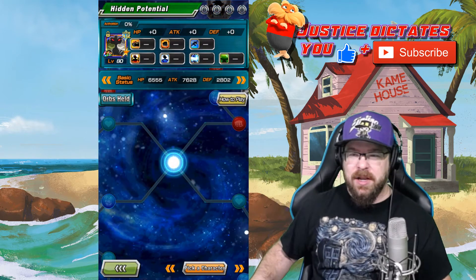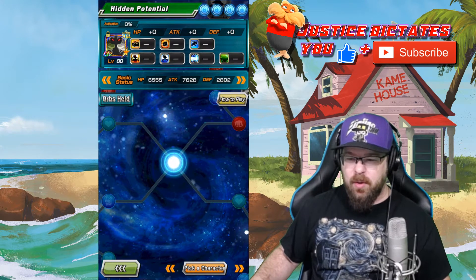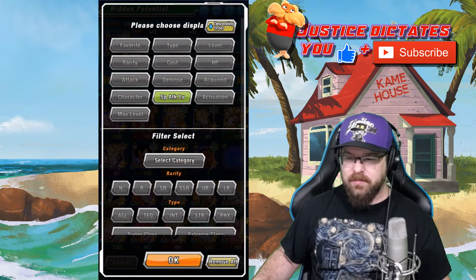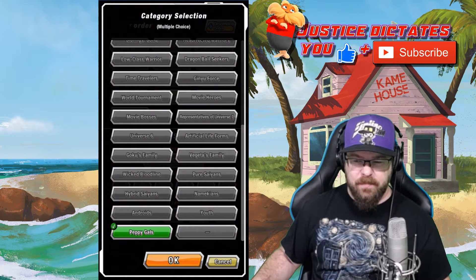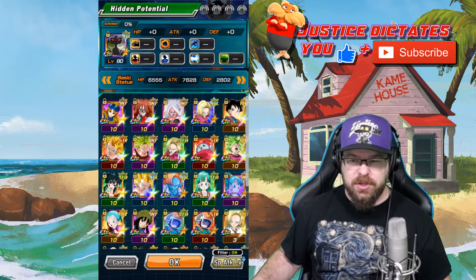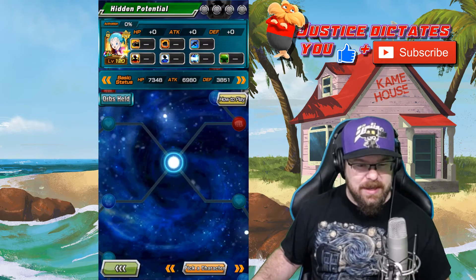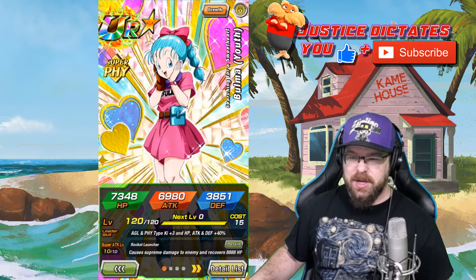We're not going to do OMS today. What we're going to do is grab one of my Bulma units. Maybe because it's super early in the morning and I haven't had my coffee. So I'm going to go ahead and pull my Peppy Gals team up, because that's where she's chilling at. And I'm going to show you basically the only situation where I can justifiably say you would put double attack in.